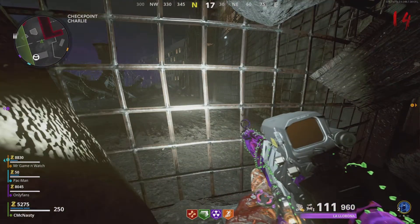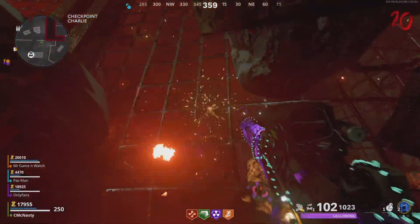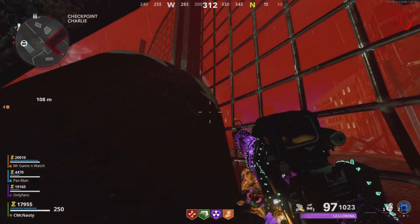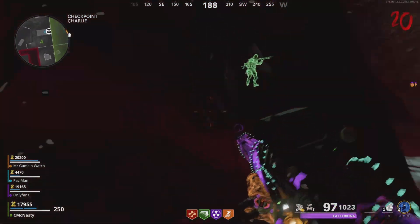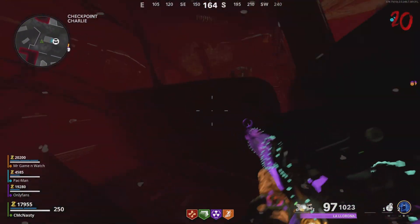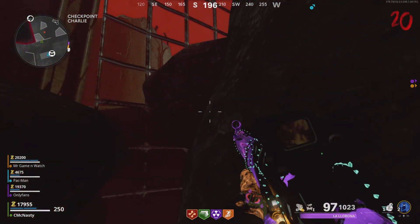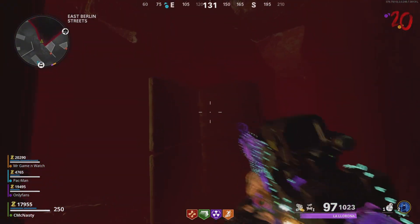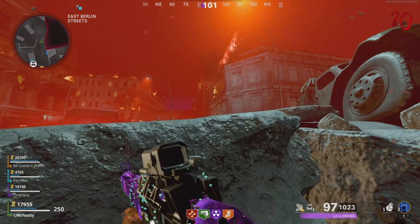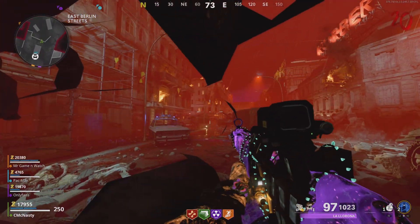There we go guys, we got in there finally! All right, once you get through this fence, you're gonna steadily be going toward your right, kind of like gliding along the wall. Then once you come to a stop over to this fence, you're now gonna go left and keep gliding forward and left. Keep going forward and left.